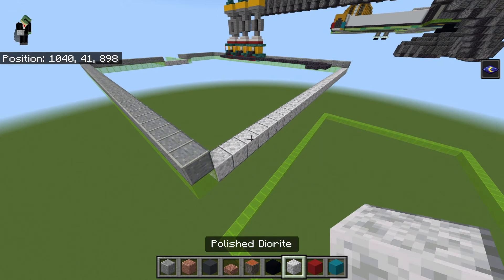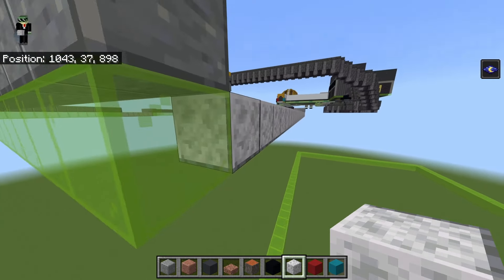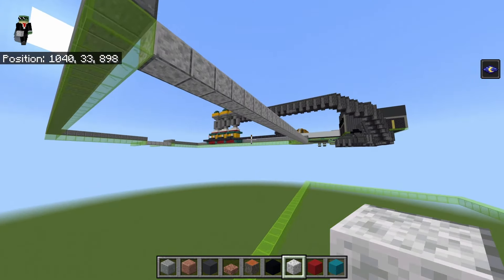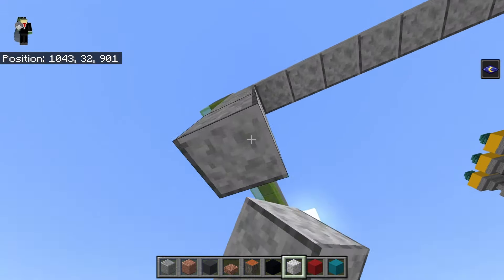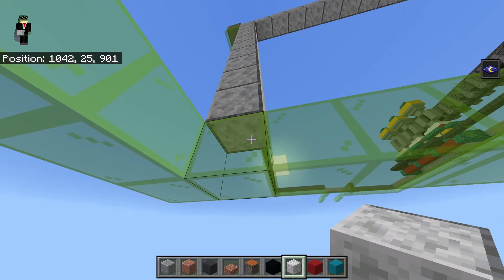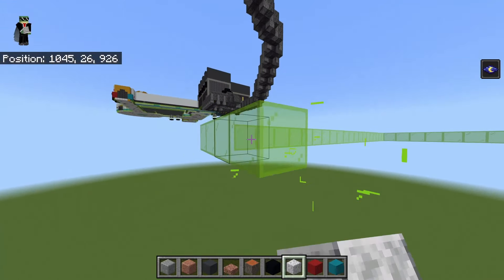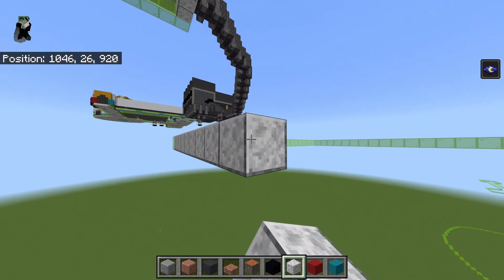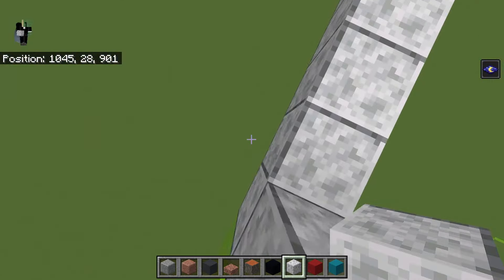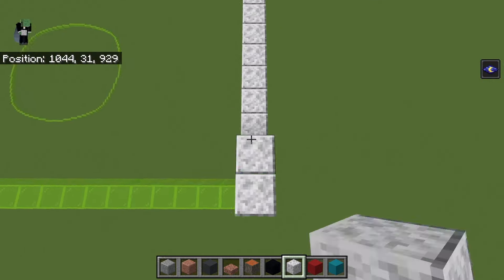Before bringing the wall back the rest of the way, take this row of polished diorite and bring it down by approximately ten rows. Then I'll need to break my glass again. This part of the wall I wouldn't recommend texturing - I don't even think it should be polished diorite, but you never know until you make it.